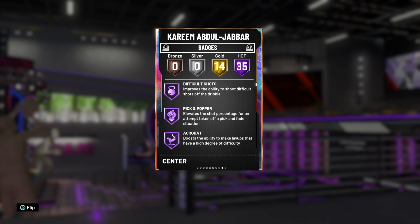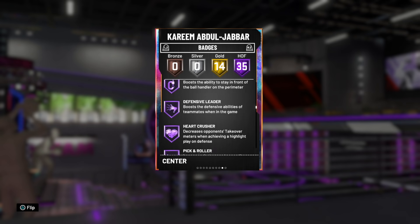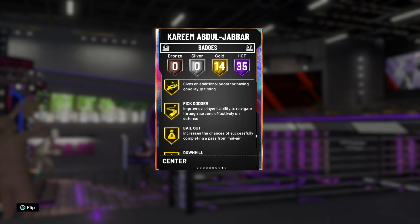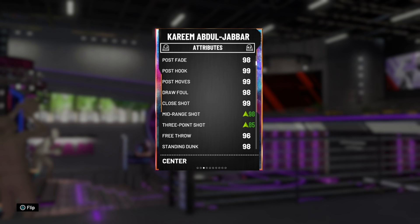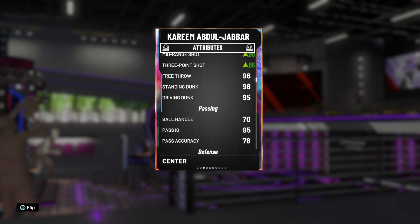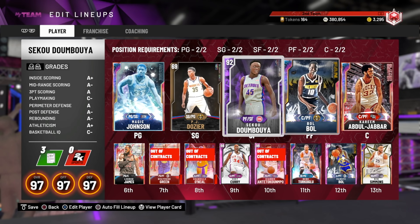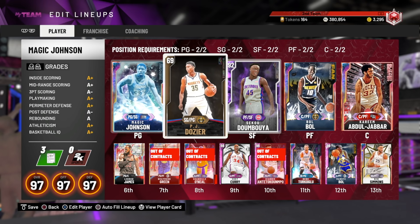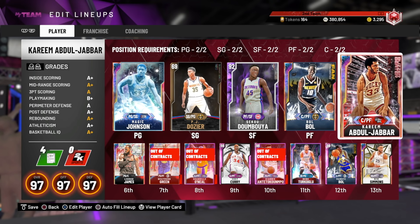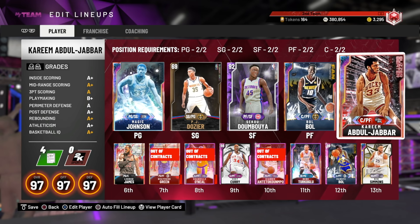Kareem gets one extra Hall of Fame badge. Does he get range? Hall of Fame Quick First Step — not that useful unless he has 86 ball handle, which he doesn't. His 3-ball goes up 6, and that's really it. Kareem's still Kareem, Magic's still Magic. If you have Magic locked in and want to use him, fine — but I don't think this duo really makes any difference whatsoever. It's an alright duo, definitely, but nothing spectacular.